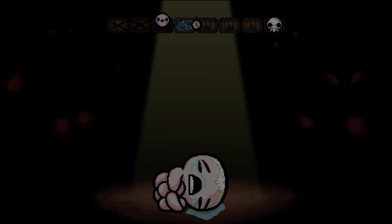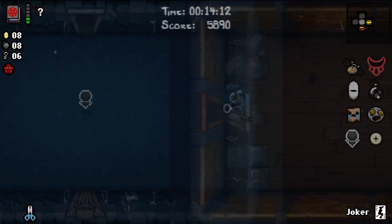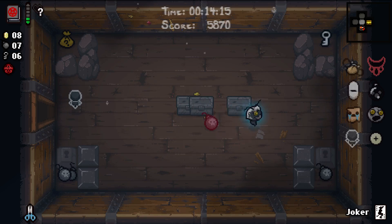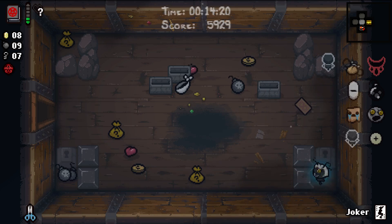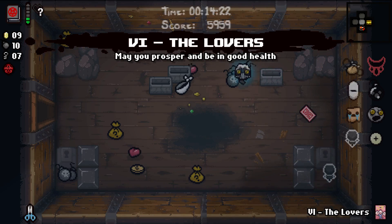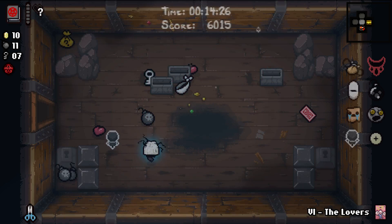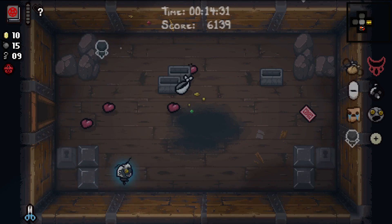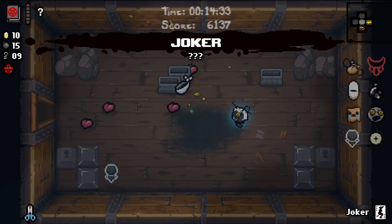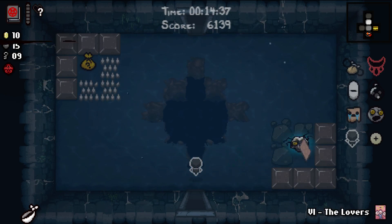I'm not even gonna entertain the thought of picking up Krampus - just going down to the next floor. Curse the Unknown. The answer is we don't worry about HP on this run. Blind Rage - Blind Rage is maybe debatably on par with Safety Scissors. Blind Rage will give you an extended period of invulnerability after taking a hit, meaning that if you do actually take a hit, it's not going to hurt you that bad. You'll have like an extra couple seconds to get safe again. So many Lovers cards, I'm not sure what's up with that.